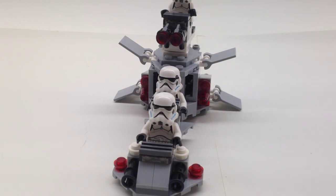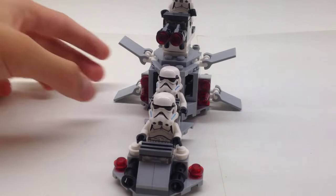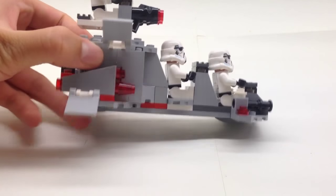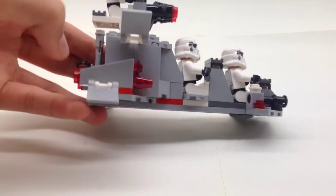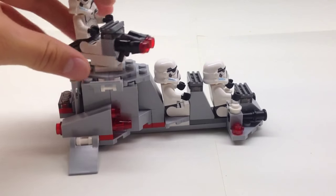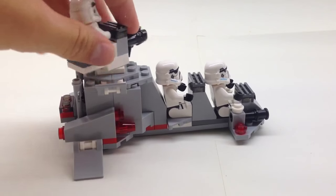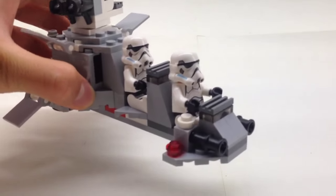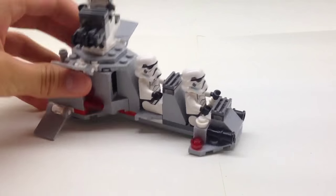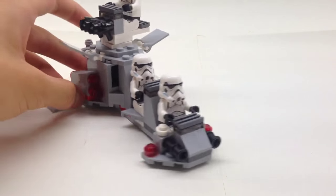Guys, here is your first alternative build, and this is the Imperial Armed Transport. Basically a military vehicle with four wing flaps at the back, dual guns on both sides, engines, and a stud turret that rotates 360 degrees with a dual stud cannon — BAM! There's a pilot and a co-pilot. It's kind of elevated; I used those round pieces at the bottom to give it that elevated feel.